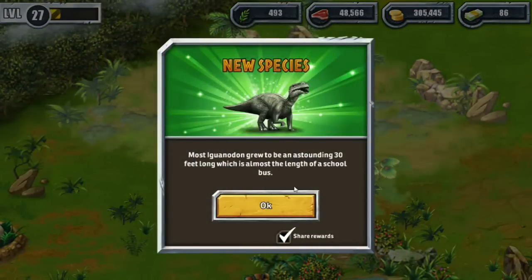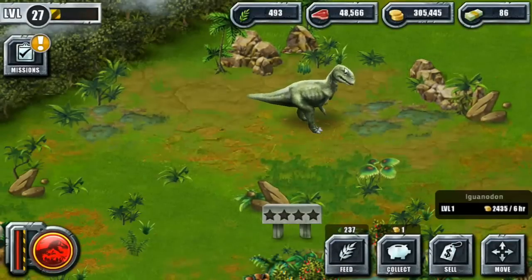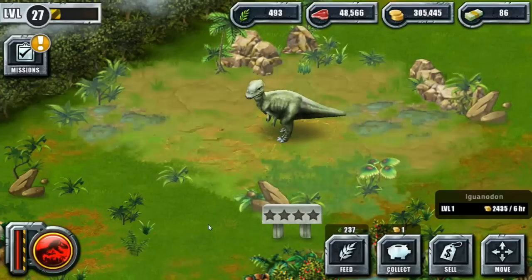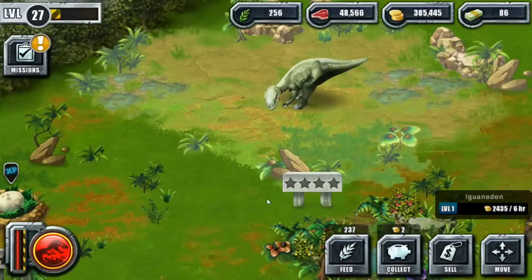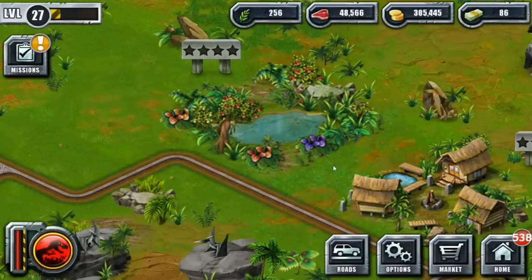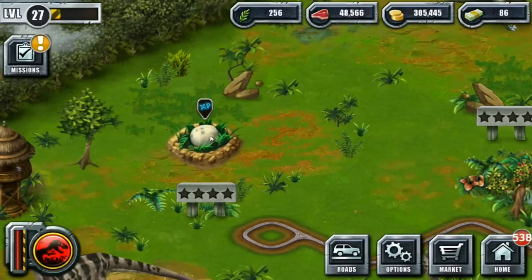The Iguanodon — most Iguanodon grew to be an astounding 30 feet long, which is almost the length of a school bus! Look at you, hi little guy — you're so cute, you just look like a little smushed face, somehow it reminds me of a ferret. There's your very first food. Oh look at the newbies — I can just hear the pictures being snapped over here, click click click click! Happy people over there.